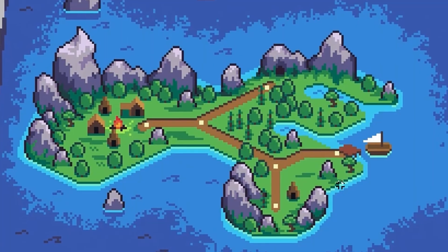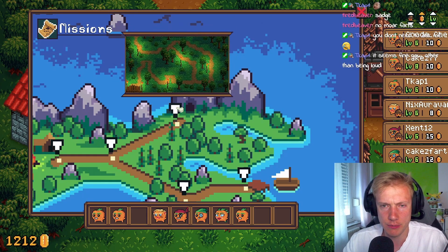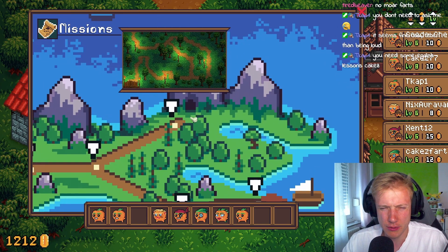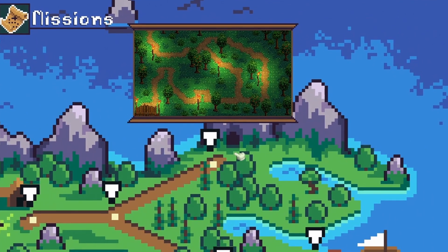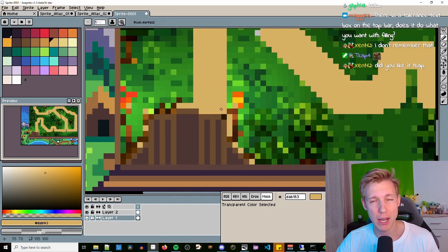This week I continued working on the world map I created last time. First thing on the table was the mini map — it no longer fits the art style of the menu, and quite honestly it never really looked good. So instead I started drawing them by hand.